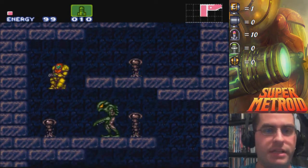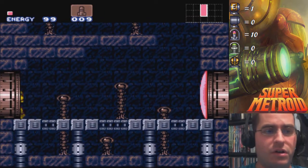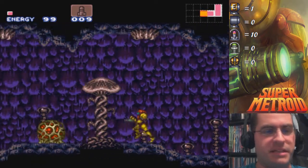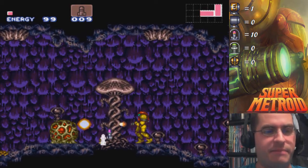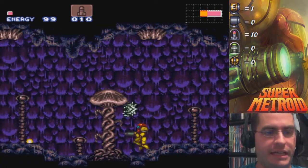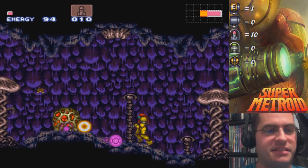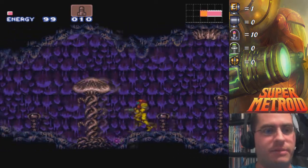It wasn't until one of my friends at school mentioned, 'Did you try bombing the far left wall there?' And I'm like, what wall? What are you talking about? I'm not saying I was stupid back then, but some things I just didn't quite get. My mind wasn't thinking Metroid-like. You've gotta think Metroid when you explore these worlds and start looking for hidden passages, where you wouldn't think logical game design would put them.